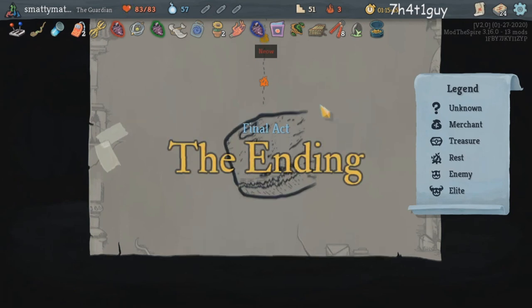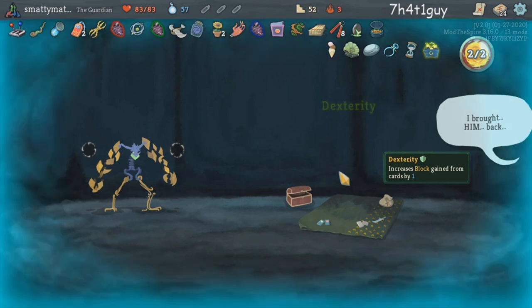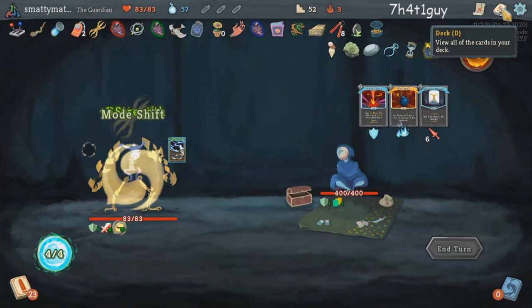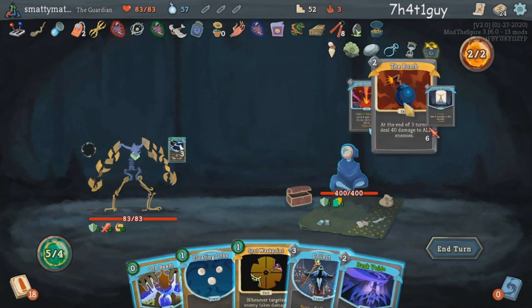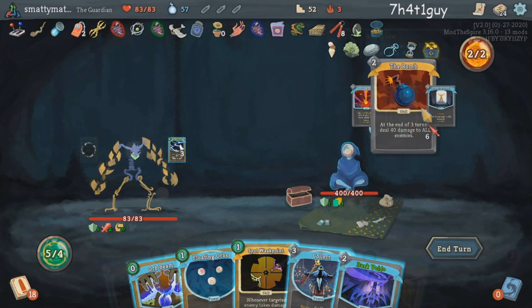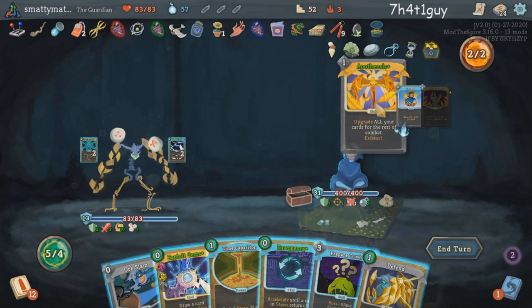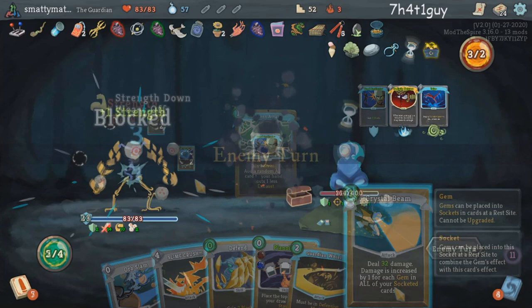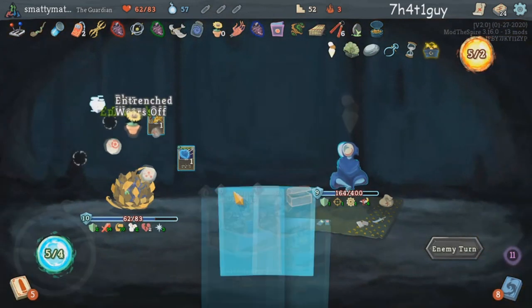Act 4 still has the format of super hard elite, shop, campfire, and then super hard endgame boss. The elite is the Shopkeeper who has been resurrected and is now much stronger, with a deck consisting of colorless cards. He starts the turn with a Panic Button and a Bomb, which are both problems especially considering his Calipers. The main worry is that Bomb deals 40 damage on turn 3, and then he scales with a Sadistic Nature power, applying a ton of debuffs to you every turn and dealing extra damage.